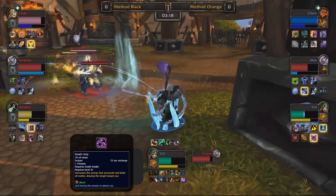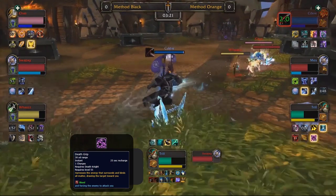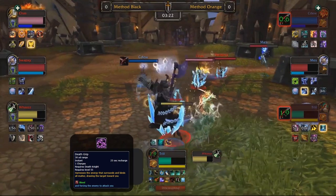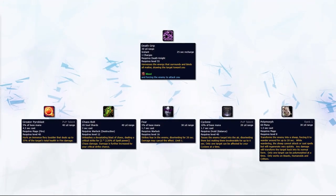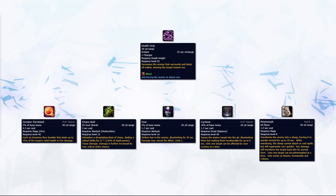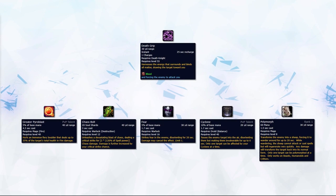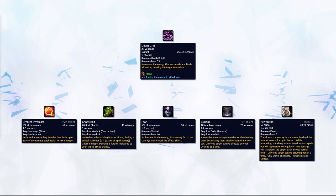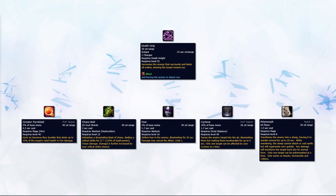In this situation, Trill is kiting for his life whilst Method Black are gunning him down. Wes tries to reconnect by Shadow Stepping onto Trill, but Mez sees this and peels by Death Gripping him and putting him in Chains of Ice, giving Trill breathing room so Method Orange can stabilize. You can also use Death Grip as an interrupt for big casts like Greater Pyro, Chaos Vault, or important crowd control spells to avoid big damage or scary offensive setups. Sometimes stopping crowd control is more important than the damage — especially against mages, where the CC itself could kill your team more than the damage.